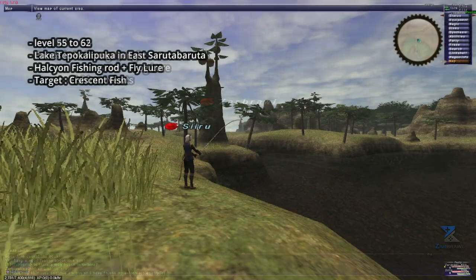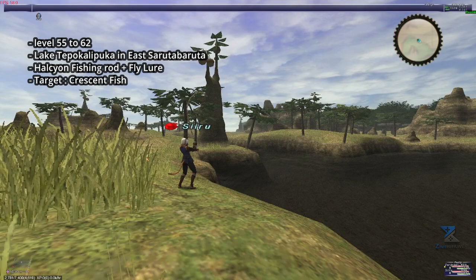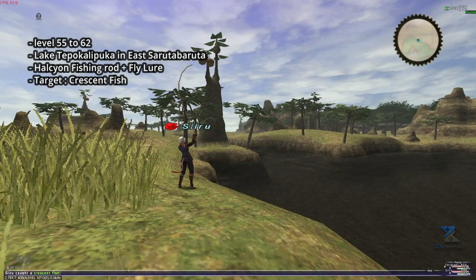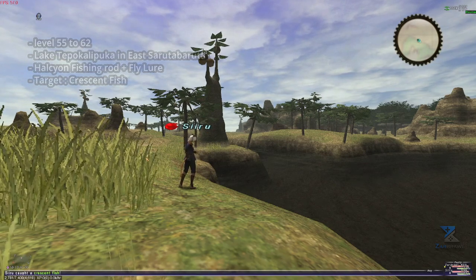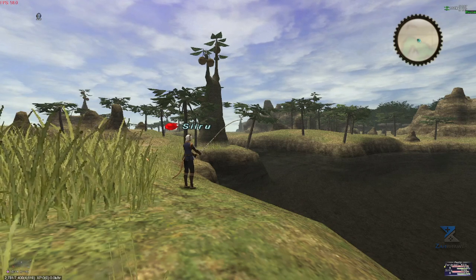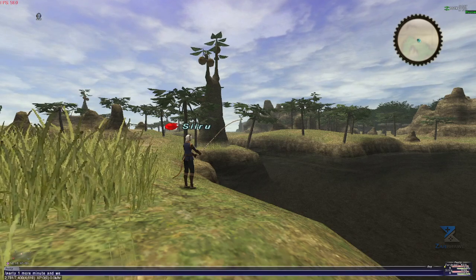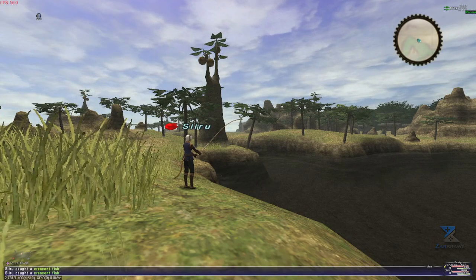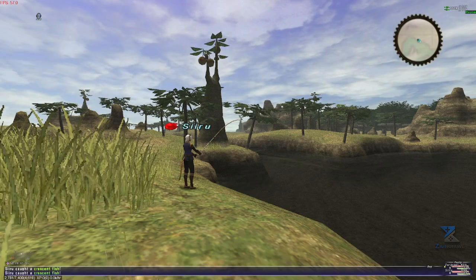As for levels 55 to 62, we will move a little bit closer to Windurst and travel to the lake in eastern Sarutabaruta called Lake Tepokalipuka — sorry for the horrible pronunciation. You'll want to use your trusty Halcyon Rod with a Fly Lure in order to catch some Crescent Fish, which sell quite well to NPCs, stacking for about 4.8k and will give you really good skill ups. As usual, make sure to cancel any and all bad feelings that you will get, and you should level in no time.